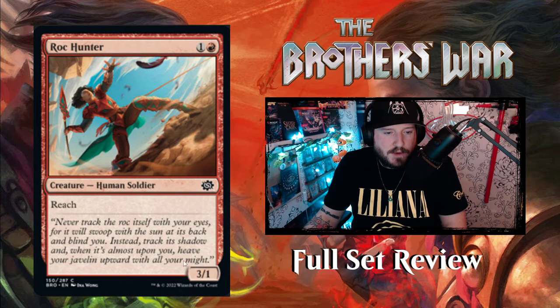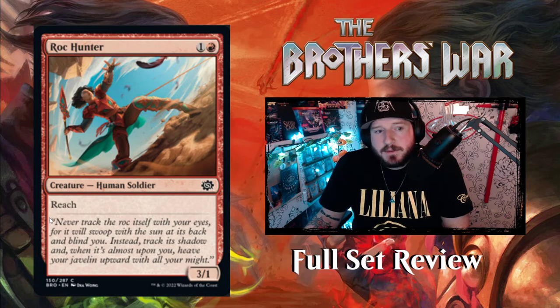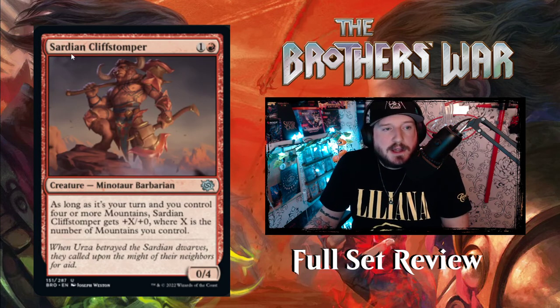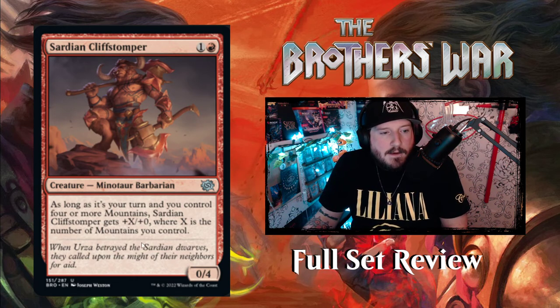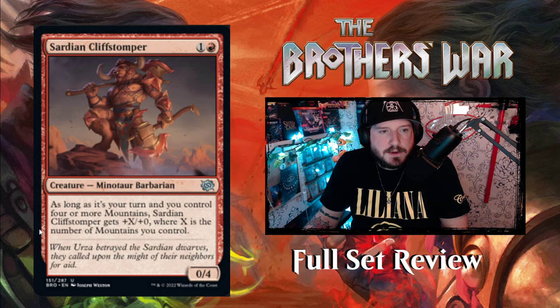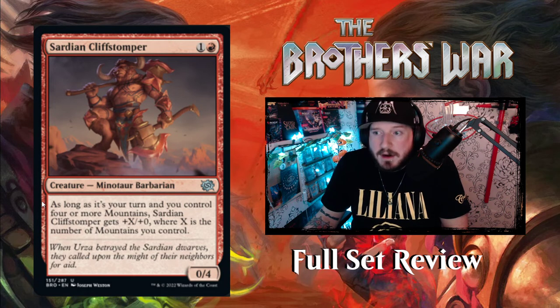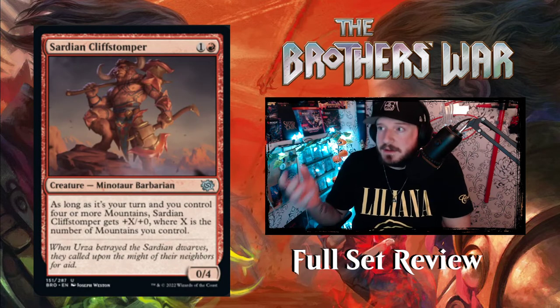Next up we have Rock Hunter — one and a red for a 3/1 human soldier with reach. Not bad. Then we have Sardian Cliff Stomper — one and a red for a 0/4 minotaur barbarian. This is the Lands Matter card for red. As long as it's your turn and you control four or more mountains, Sardian Cliff Stomper gets plus X, plus zero, where X is the number of mountains you control. So this guy could be like an 8/4 on turn eight if you're playing mono red. And they just keep getting bigger the longer the game goes on.